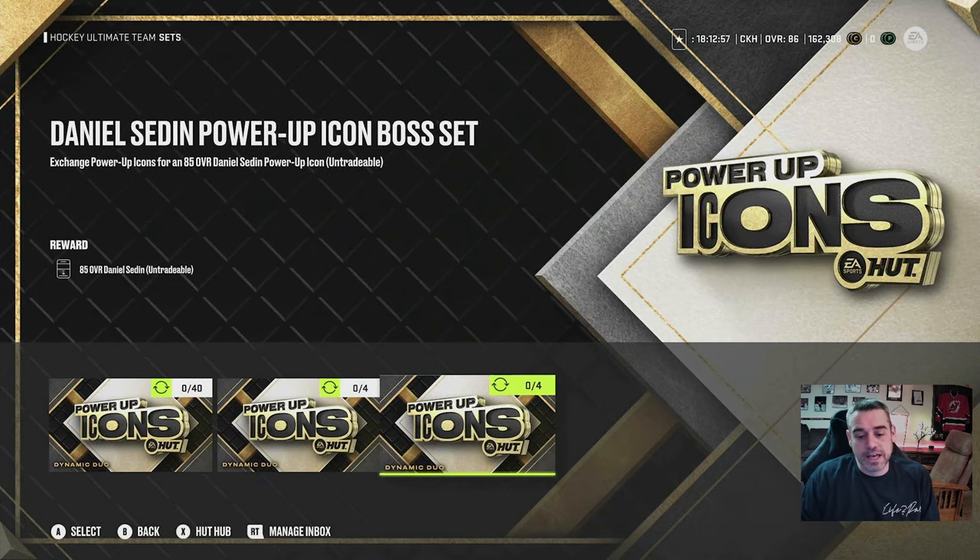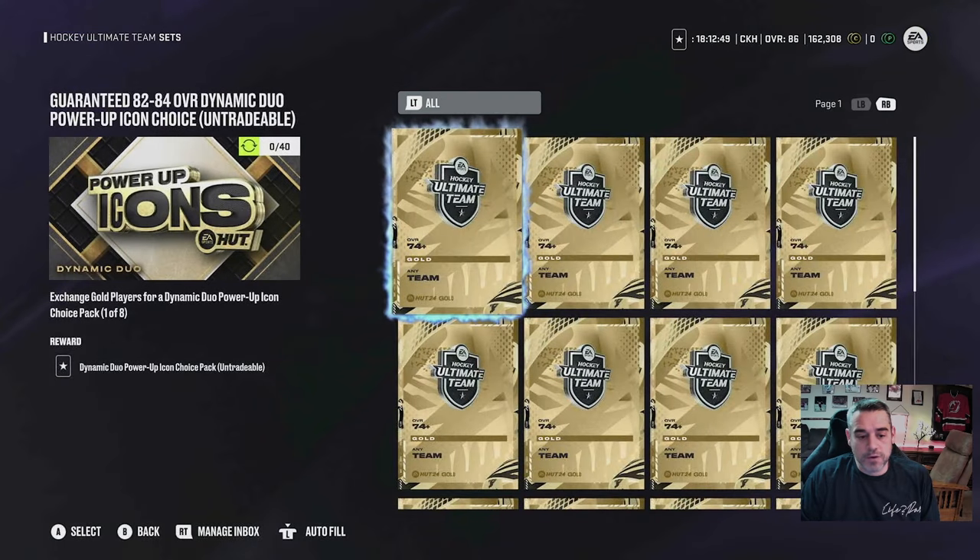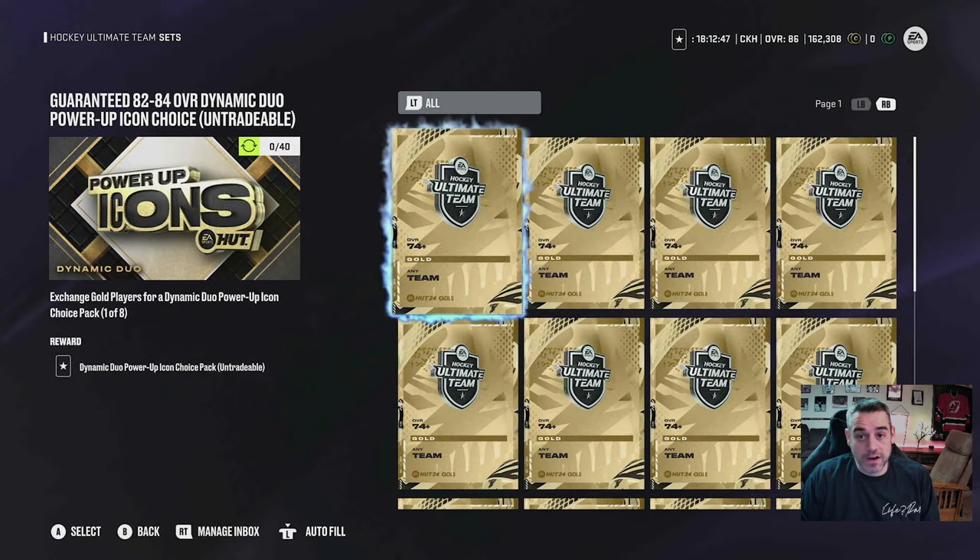You're going to go into the sets, and you're going to see that you have the option to trade in 40 gold cards — or 40 gold player cards — in order to get a Power-up Icon Choice Pack of that type. So when you're in the Dynamic Duo section, you trade in 40 cards and you get a Dynamic Duo Power-up Icon.